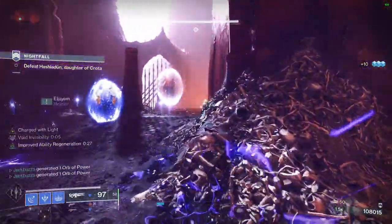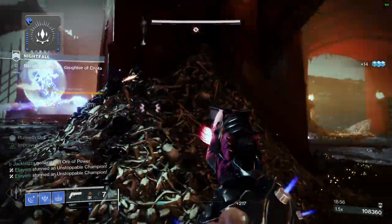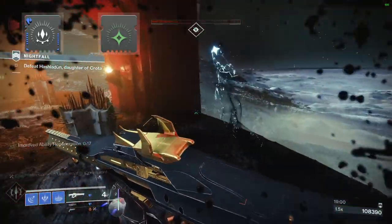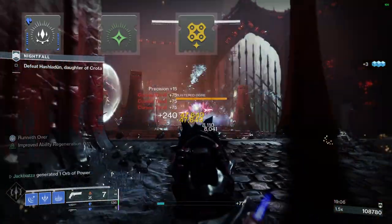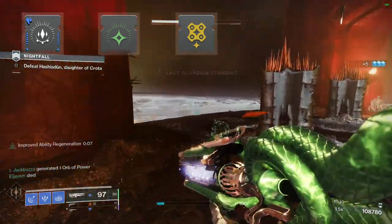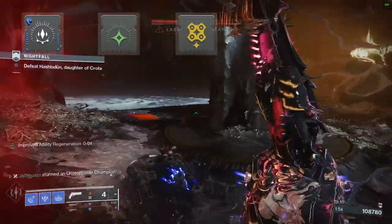Now let's take a look at the mods you'll want to be running with this build. First, you'll want Elemental Shards so the Stasis Shards count as Elemental Wells, and to pair with that, Elemental Charge so that we can get charged with light off of these shards. High Energy Fire gives extra damage for all of our weapons, plus killing an enemy with the shatter effect from a frozen target does not consume a stack of charge with light — meaning you can have this buff almost 100% of the time, giving you that extra damage.